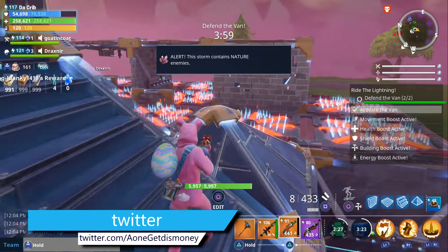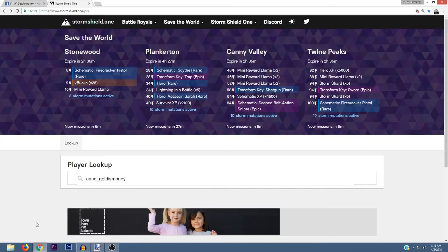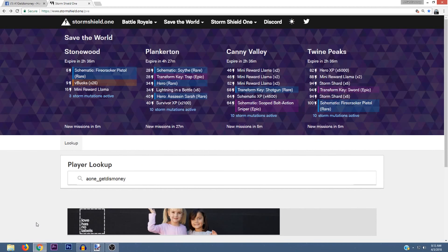In order to farm legendary transforms we're going to be using the same method we used to farm missions that give V-Bucks, which is to go to Storm Shield 1. I'll leave a link to it in the description, and once you click on that link you can see all of the rewards that the current alert missions are offering.